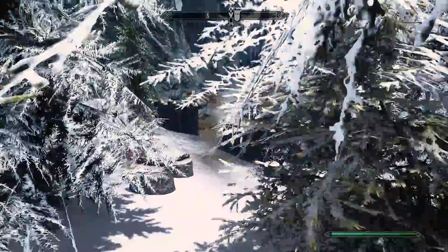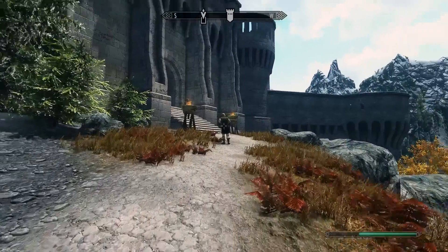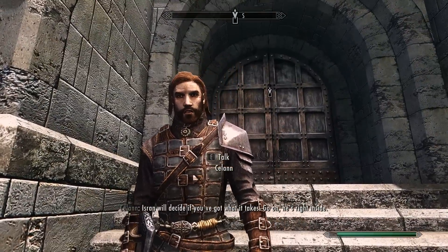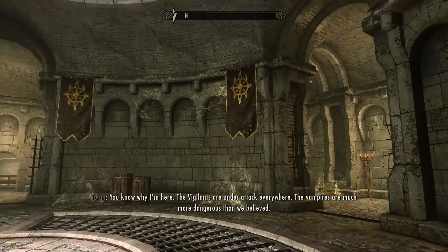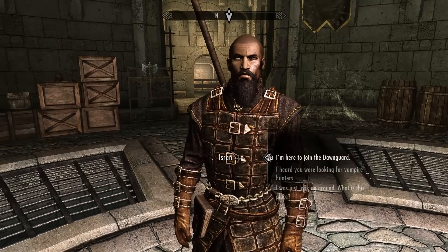I heard they're reforming the Dawnguard, new recruits. 'Isran will decide if you've got what it takes, go on, he's right inside.' Loading screens might be a little longer with all the stuff I've added - if they get too long I'll cut them. Welcome to Fort Dawnguard! These are cool logos. 'The Vigilants are under attack - who are you?' Stop talking dude, I'm here to join the Dawnguard.